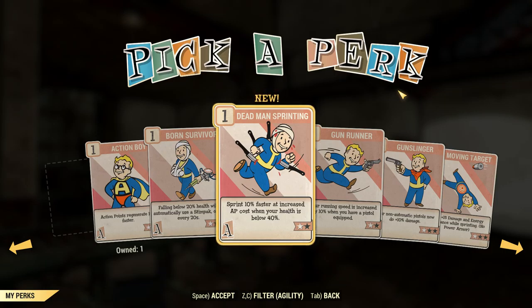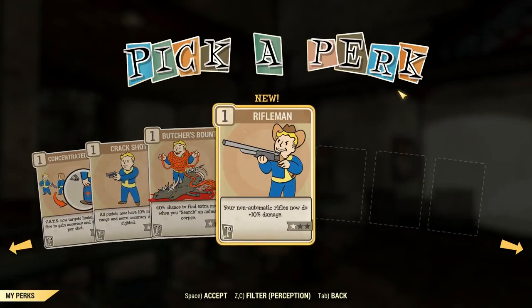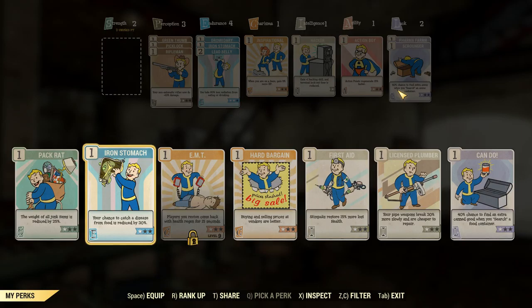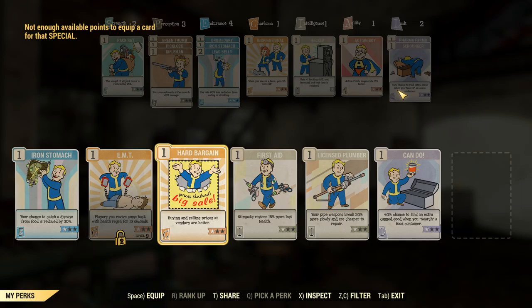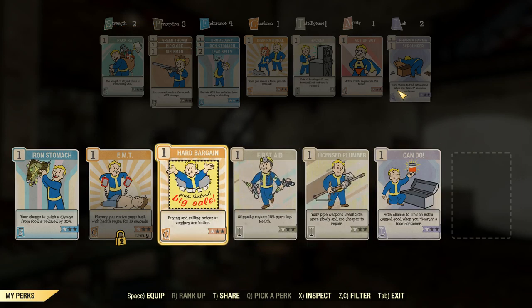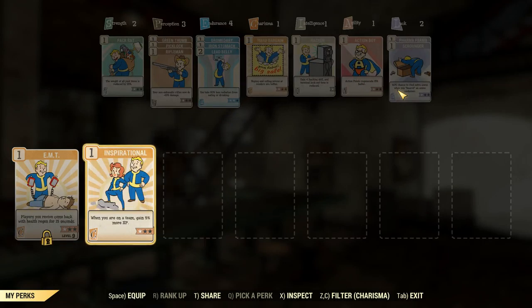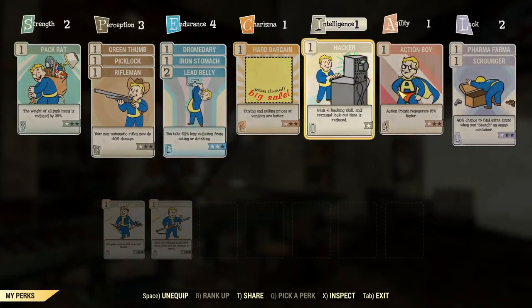I like to be able to carry stuff. We also leveled up again — non-automatic rifles do 10% more damage. I might grab that. Sprint 10% faster but increased AP cost when health is lower — that's stupid. We'll go with non-automatic rifles. Equip that. Equip that.